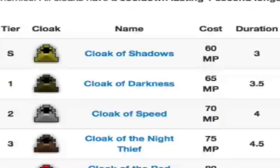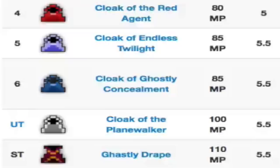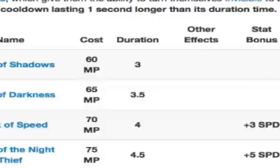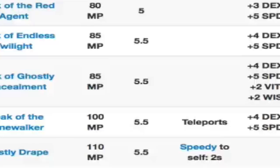What's interesting is that the scaling of these items from tier 0 to tier 6 isn't that grand. At tier 0, the mana cost is only 60, but all the way up at tier 6, it's still only 85. What's also interesting is that the duration doesn't increase by much either — 3 seconds for tier 0, and all the way up at tier 6 we have 5.5.